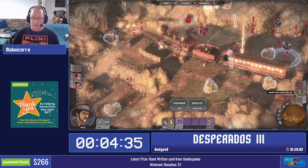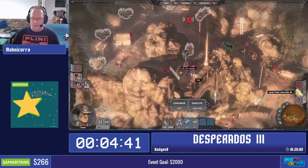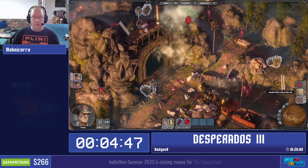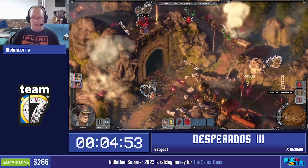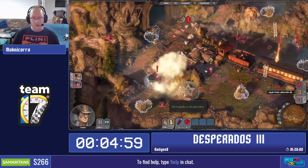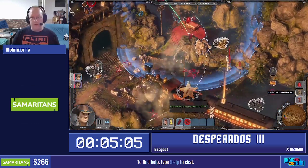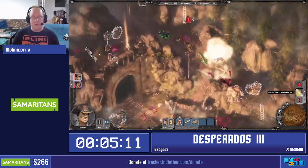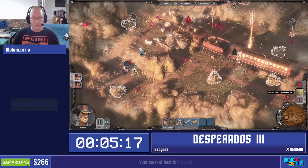Those guards are in a place I can deal with them. So the last... oh, I got a badge by the way. First badge we got was for using the corner on three people. We're gonna get a badge here — hitting three people with the dynamite. And now I'm going to get another badge soon enough for killing ten people with dynamite. Did I get the badge already? I didn't notice.